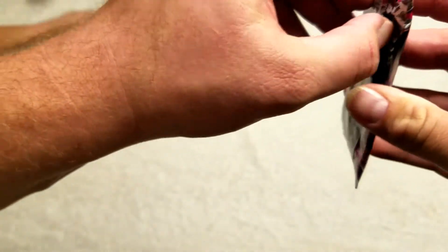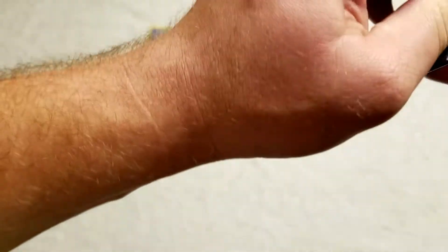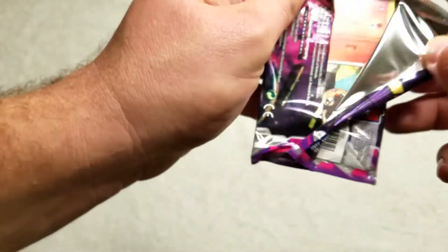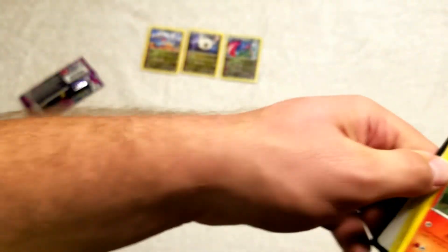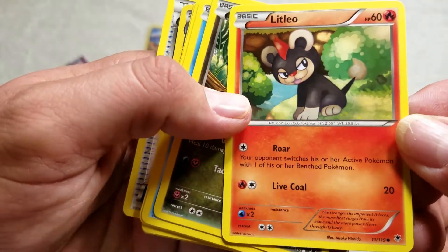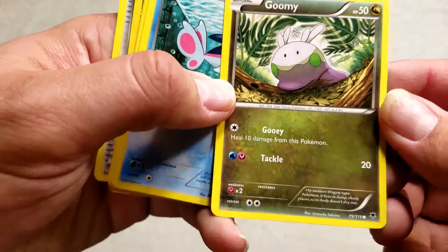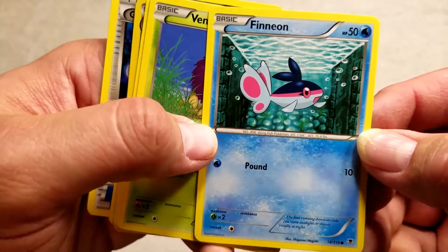If I can just get into the pack here... Okay, so today we have this little kitty-looking thing — I believe that's Grookey — and I'm pretty sure I'm butchering the name, so forgive me on that one.